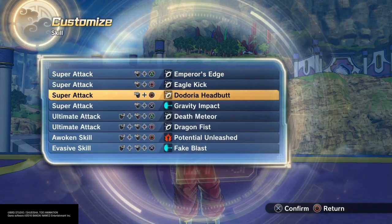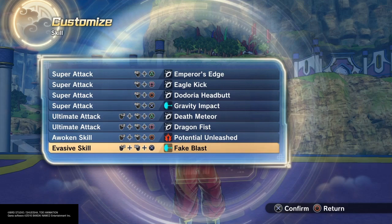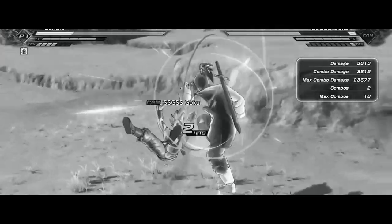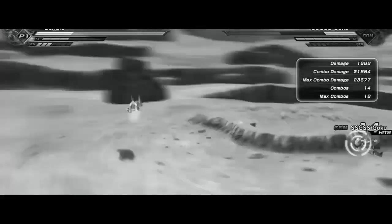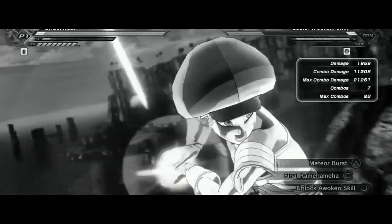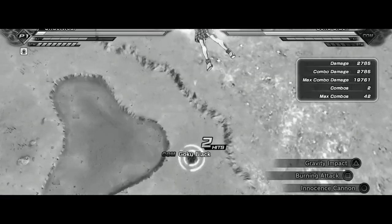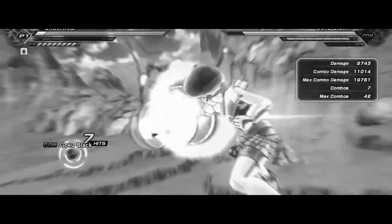All you need for this combo is the Doria Headbutt and Gravity Impact. The Doria Headbutt you can cancel out of through an ultimate, potential unleash, transformation, or whatever. Go check out my other broken combos if you haven't already. I think this one is the most rage-inducing because once you get hit by it there's no escaping it — it does way too much damage, it's way too broken.